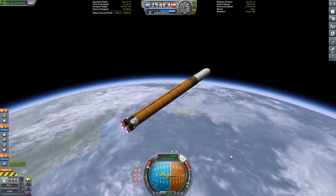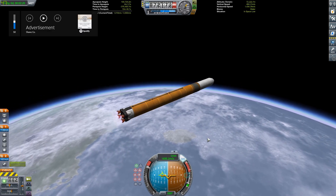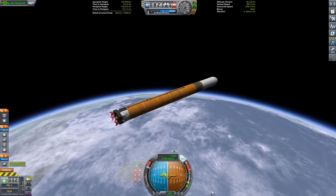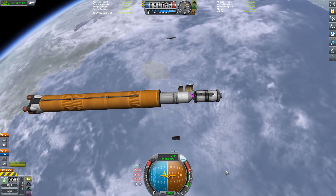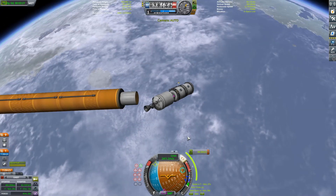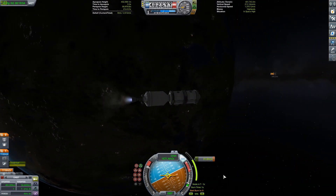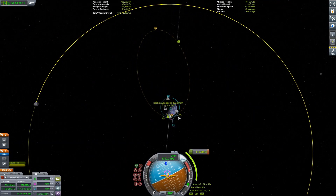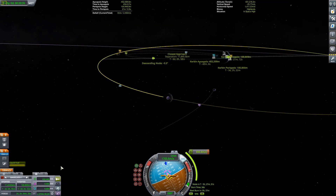If you don't know what Project Artemis is, it is NASA's plan to get humans back to the moon in 2024, and set up a permanent human presence on the moon, as well as a space station in lunar orbit. For part one of the series, we are going to be building the Gateway Station.